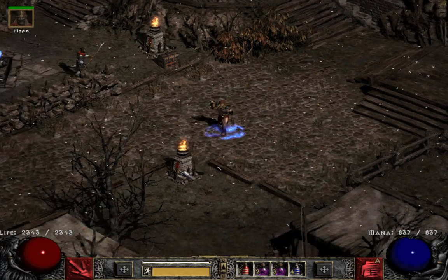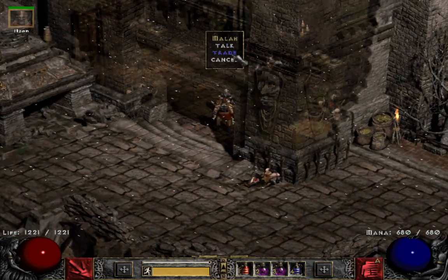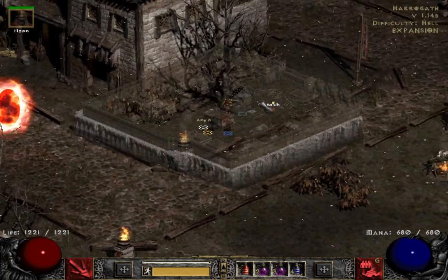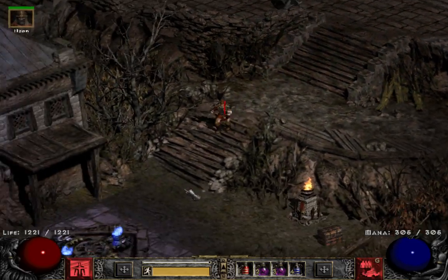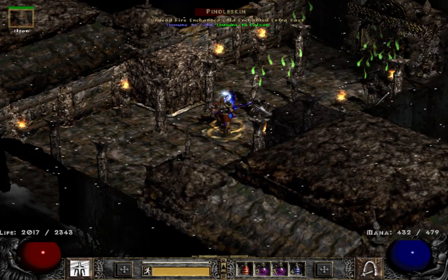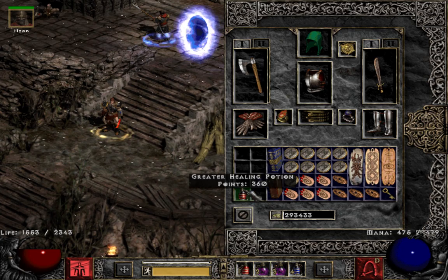I also found a couple of facets and a Shako, which I threw out since I have so many. One thing I want to comment on is Pit versus Pindle. Pindle can't drop some of the highest items — like Tyriel's Might — but anecdotally, without doing any calculations, I think Pindle is much more effective. When I do a Pindle run, he'll often drop two rares, and if Find Item succeeds — which it does about 54% of the time — I'll often see four rares out of a single Pindle run.